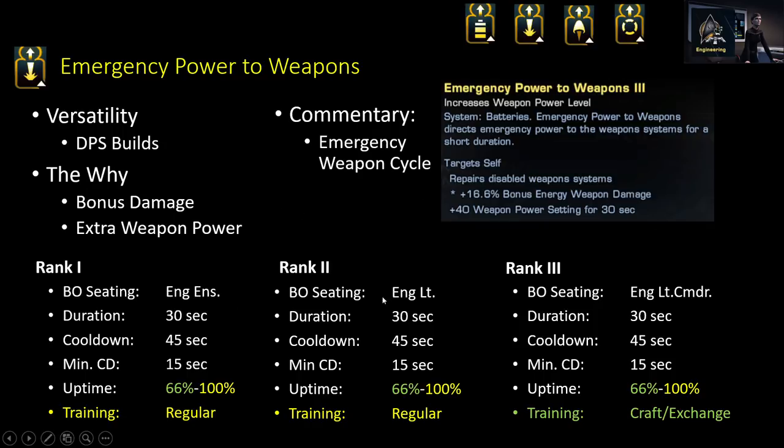It doesn't matter what level of Emergency Power to Weapons you're using — you can use rank 1, 2, or 3. It just gives you a little bit of extra bonus Energy Weapon Damage and Weapon Power, depending upon what rank you're using. So if you're a DPS Captain or a Tank Captain with Energy Weapons, you should be using Emergency Power to Weapons.